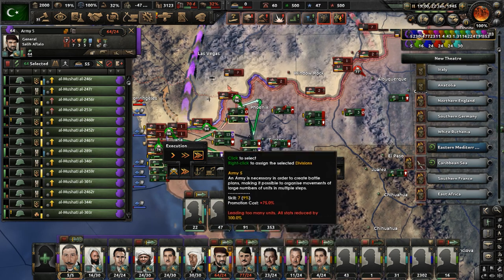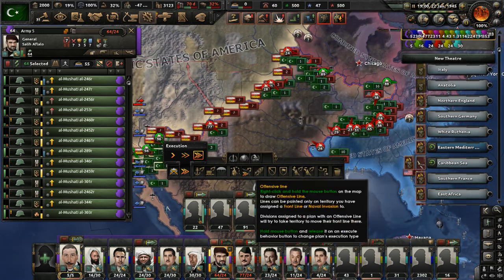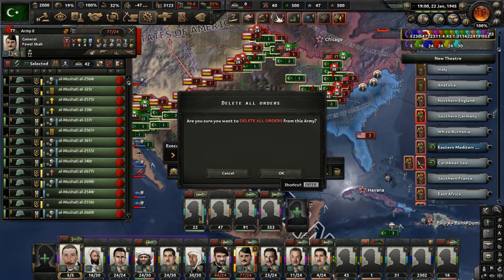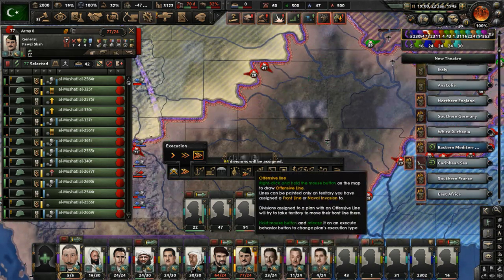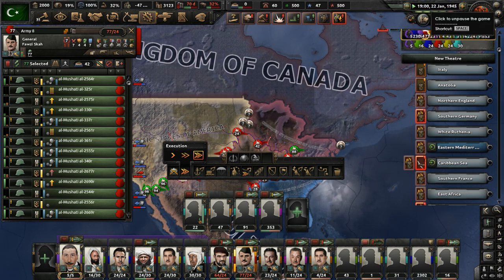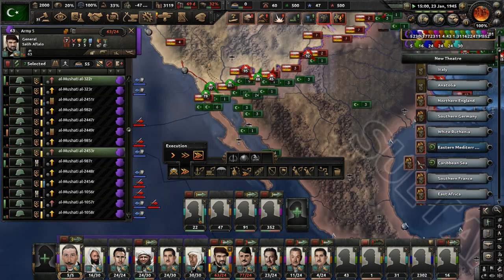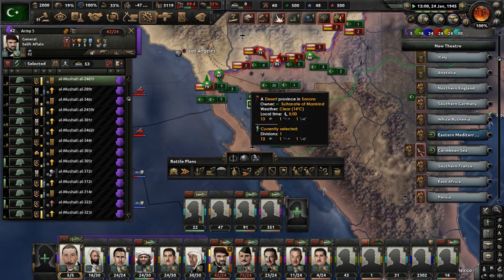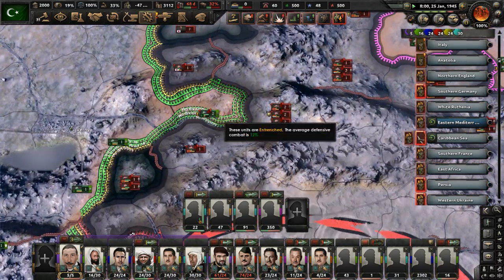The 5th Army has too many divisions on the border with the Pacific States of America, so that's not helping. We should have them advance — draw up a new offensive line, same for the 8th Army. We've got to readjust all these offensive lines. There's one more army in this theater belonging to the Sultanate of Mankind, so have all these units push everywhere as possible. Distribute the units better because we're losing ground we've taken, which is not ideal.